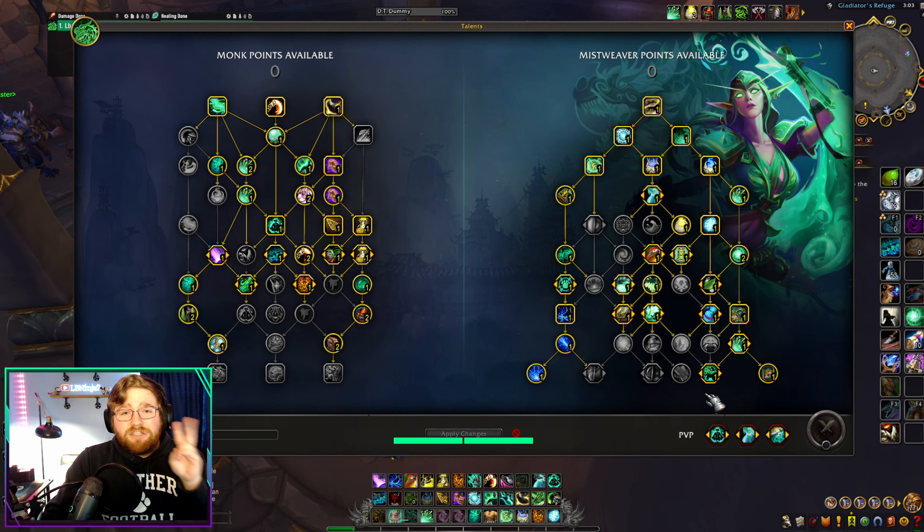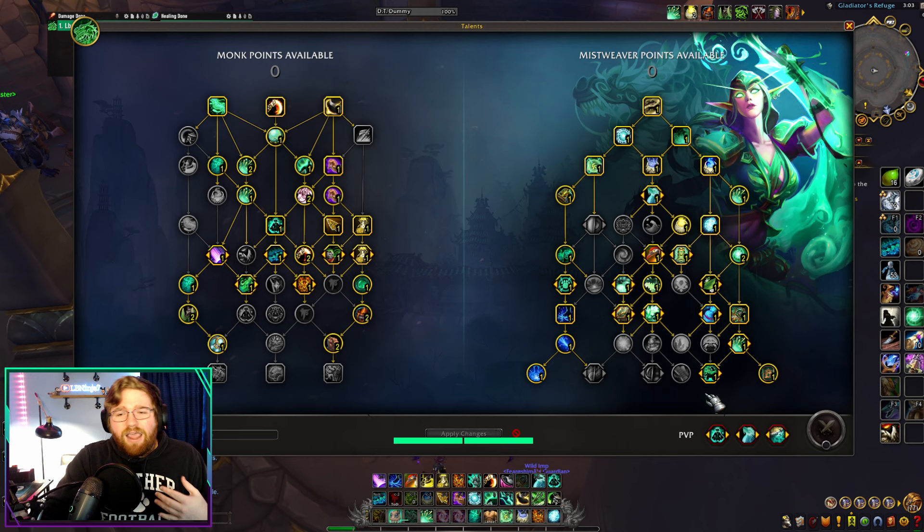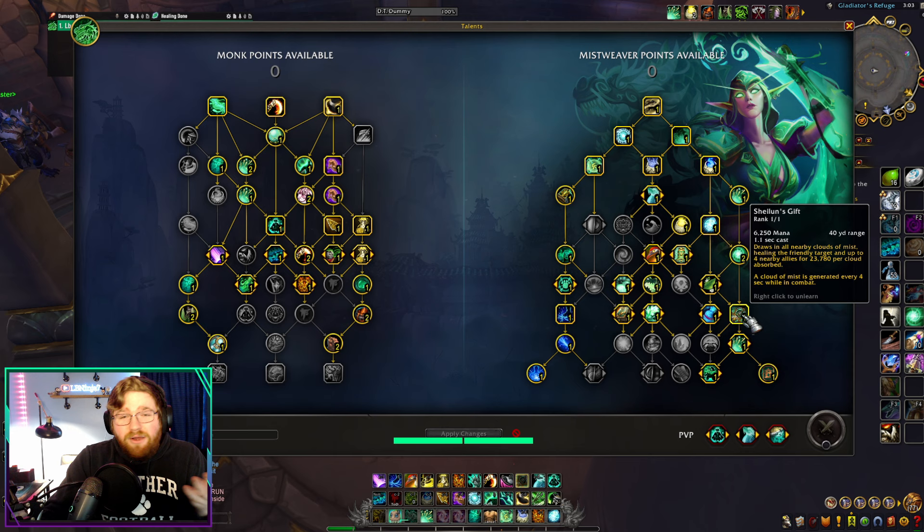Just two talents, which transfer some of our power into our casted spells, making it more viable and less punishing to step out, dodge a melee mechanic, and be in ranged casting a spell or two. It also opens up a new semi-cooldown, which works very well with our already very short cooldowns — the 40-second recharging Shailun's Gift and 1-minute Chi-Ji.